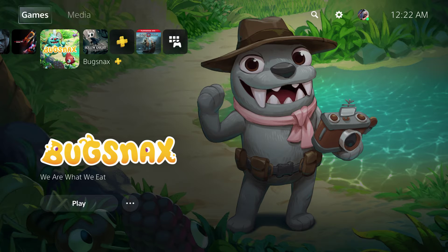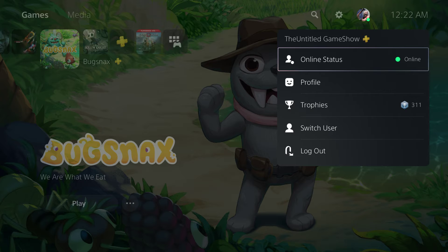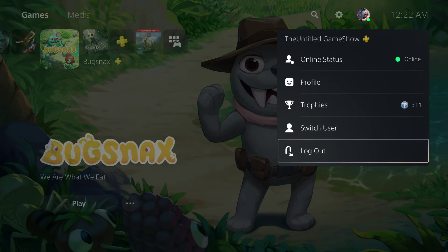The first way is obvious. Go up, go past media, go to the right until you get to the user icon, press your username, go ahead and press log out. And that's all there is to it.